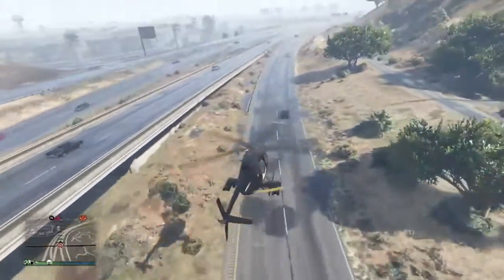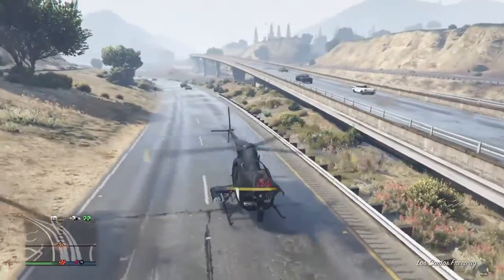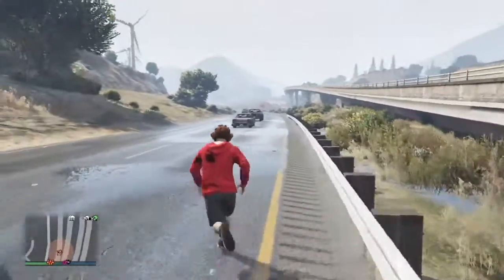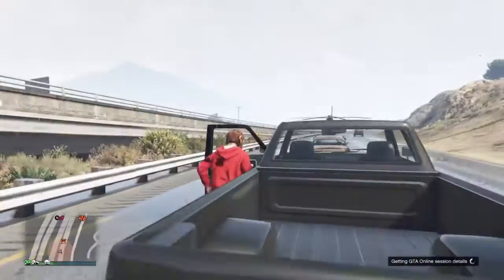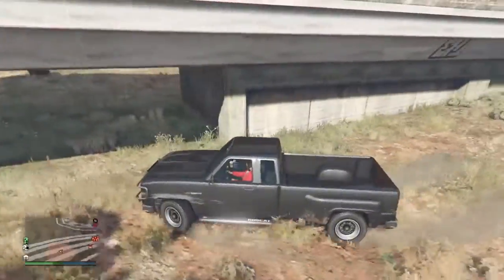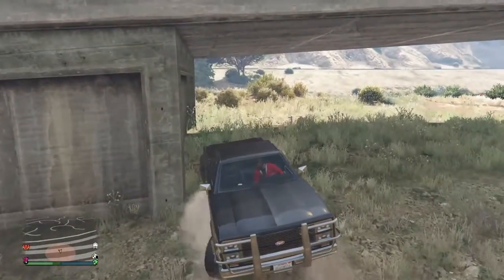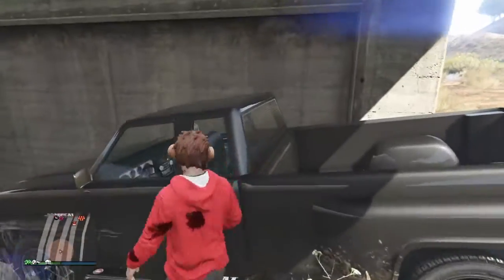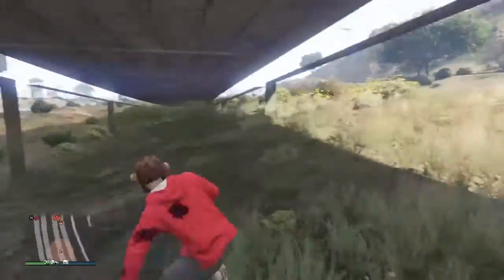Okay, so you're going to need to get a car and it needs to be big. I got this car - I honestly don't know what it is. You're going to want to drive it all the way over here, right about here. You want to park it up against this thing right here. Then you're going to jump onto this, jump up, walk forward, and bam - you're in the glitch.